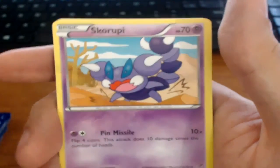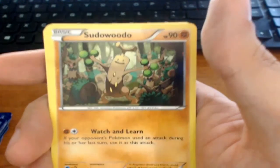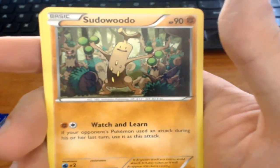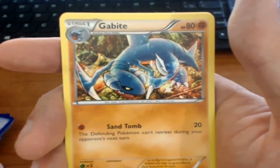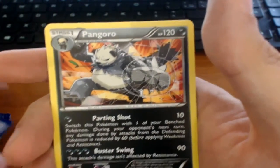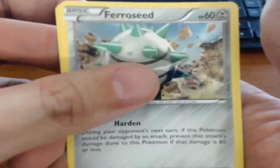Got some Skoruppi — nothing special. Espurr. Honedge, Doublade. Phantump, which of course they give you as the pre-release promo afterward, so you couldn't use it in the deck. This one's actually pretty interesting for pre-release: if your opponent's Pokémon used an attack during their last turn, use it as this attack. Gible — didn't get a Garchomp unfortunately, got a couple Gibbles and Gabite. Pancham, Pangoro. I got Ferroseed and Ferrothorn.